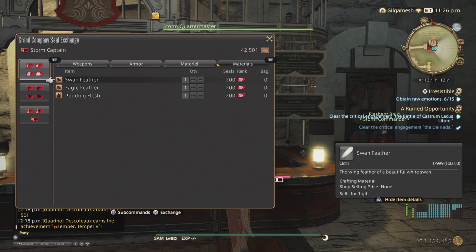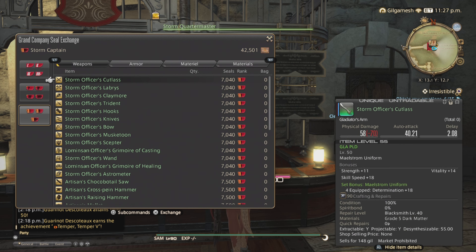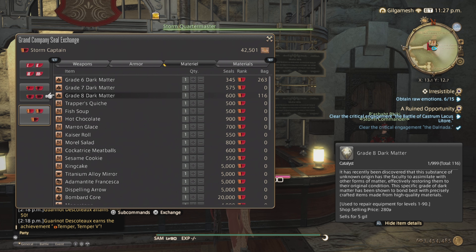The other thing is dark matter for repairs. Grade 9 won't be available for Dawntrail, so Grade 8s will repair gear up to level 100 — you're going to use a bunch of these. Grade 6 dark matter is also very important because it's used in airship and submarine repair kits, which can sell well if you're lucky on your server.